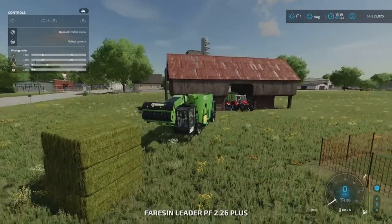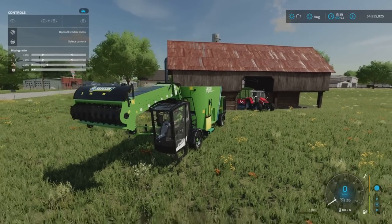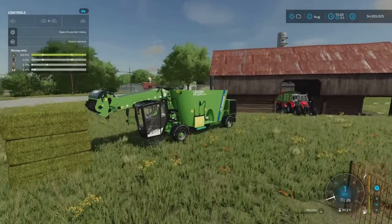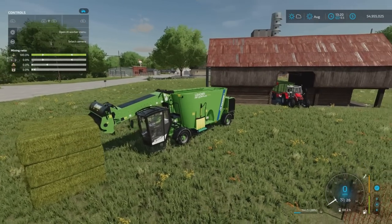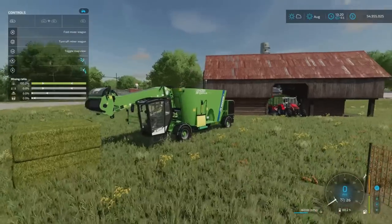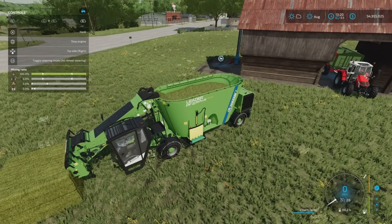With these self-propelled mixer wagons, you can pick up loose products off the ground with the arm. I never tried it with bales before. As you can see, it's taking that bale, shredding it, and putting it into the mixer. So you don't even need a forklift or bale forks - you can just shave the bales directly, which saves time.